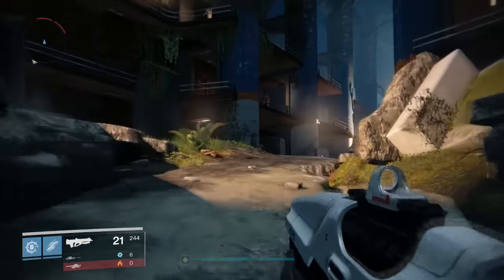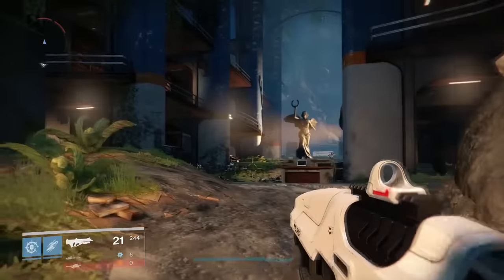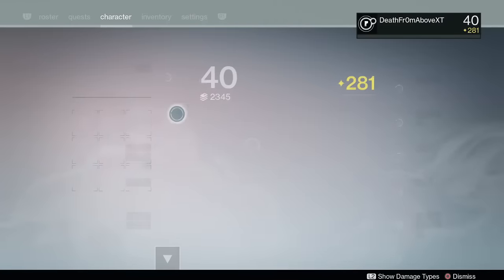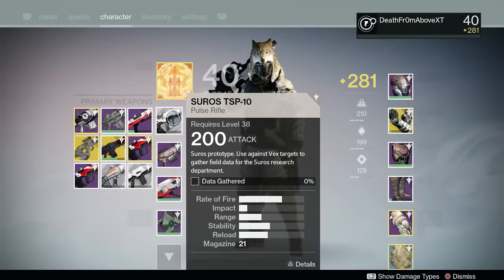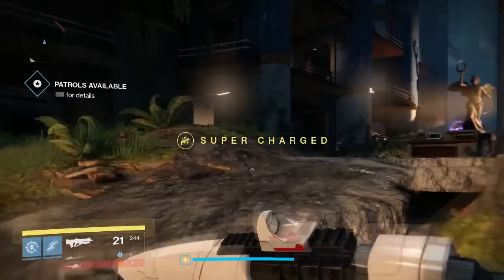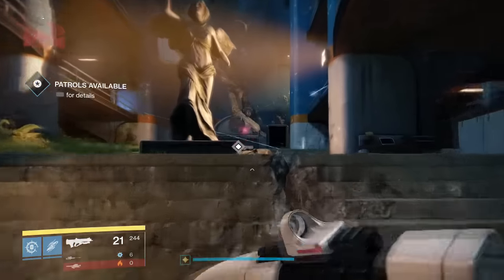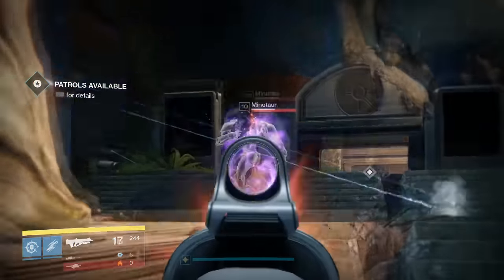So we're going to do Arms Day — guns. We're going to do field test weapons and foundry orders guide. This week's field test weapons: we've got the Suros TSP-10 pulse rifle. You've got to use it against Vex — kill 25 Vex with this pulse rifle. It's not too bad.